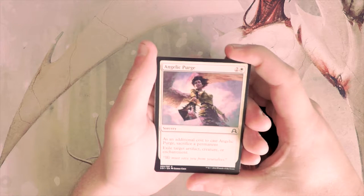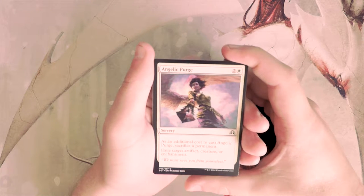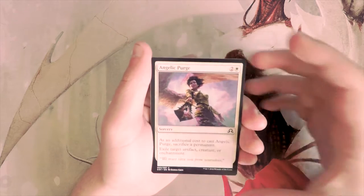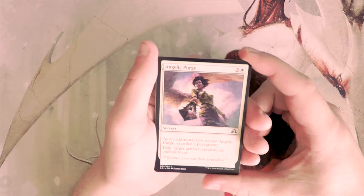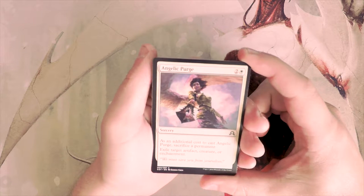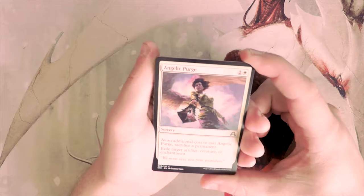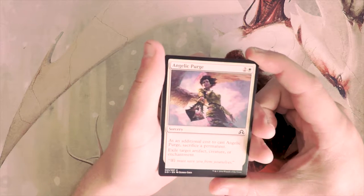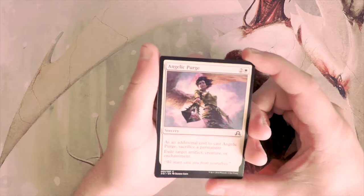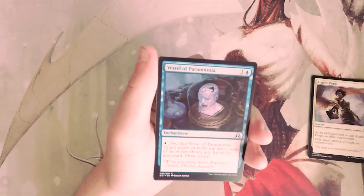Angelic Purge has an additional cost of sacrificing a permanent, and then you can exile target artifact, creature, or enchantment. This actually seems really good — it's basically removal for anything. Late game you can just sacrifice a land if needed. Obviously you don't want to do that if you're playing it on turn three, but I think this is just really good removal and I would definitely consider it.